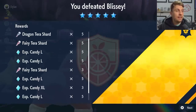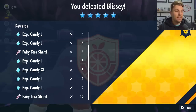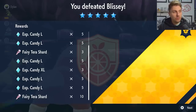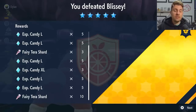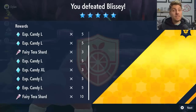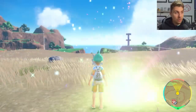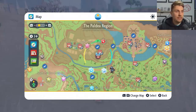Once you've beaten Blissey, you'll be able to see the item drops and reap all the rewards — Steel, Fairy, Dragon tera shards, plus all of the XL and Large Candies, which are hugely important. With the Glimmering Charm, you can see at the bottom we've got 10 Fairy Tera Shards as a bonus, tied to the type of the raid boss. You get that extra 10 for every tera type you go up against. To get the Glimmering Charm, you just need to complete the Kitakami Pokédex in DLC Part 1 and pick it up from Jacq.